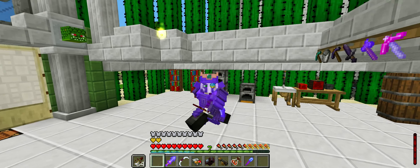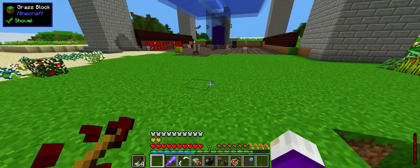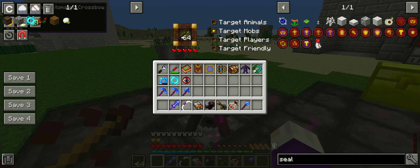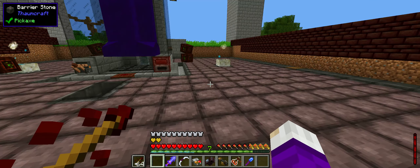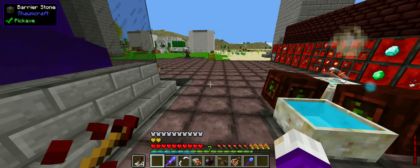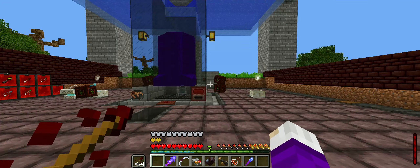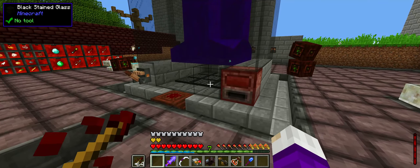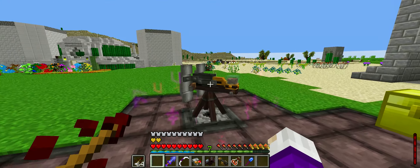I made an adjustment to Infernal Mobs — I left it in the pack because it's been a large part of the series. It's the entire reason why we had to mob-proof this farm over here, and it gives us reason to have mitigation procedures. I discovered that you could turn off certain abilities and blacklist dimensions, so I blacklisted the Twilight Forest and the Aether because they don't need boss mobs spawning with those buffs — they're already tough enough. I left the ninja and ender qualities on, which means things can still pop out of the farm. We created a mitigation system for that with all these barrier stones.